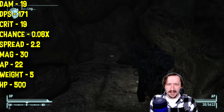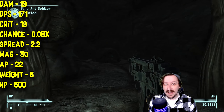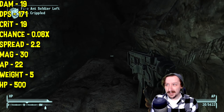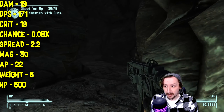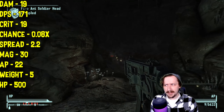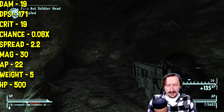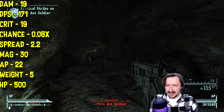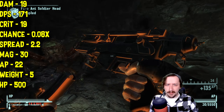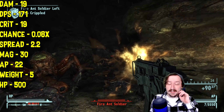The 10mm SMG does 19 crit damage, same as its normal damage. It has a very low crit chance like almost all automatic weapons at 0.08, so a very low chance of actually hitting crits. Crits can be useful for any automatic weapon since they buff your DPS even higher, but it's not a huge deal if you're not hitting them consistently. This only costs 22 action points in VATS, so it's actually pretty good for a VATS build. It has 2.2 spread, so fairly widespread — not great at very long ranges, best at close to medium range. It holds 30 rounds, which is perfectly fine.